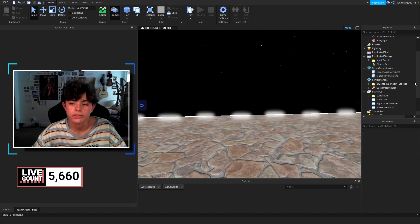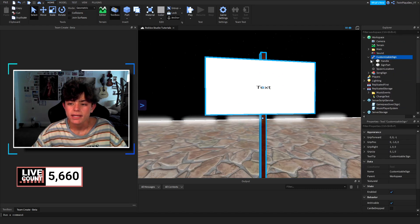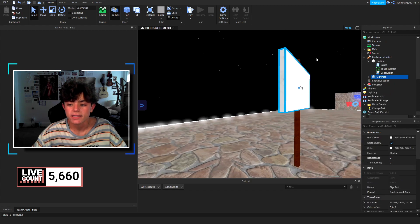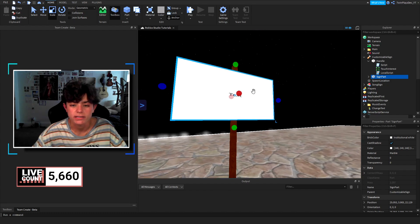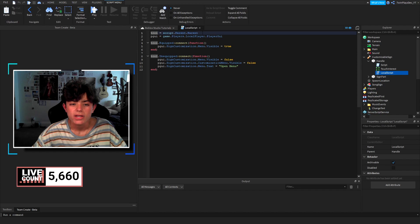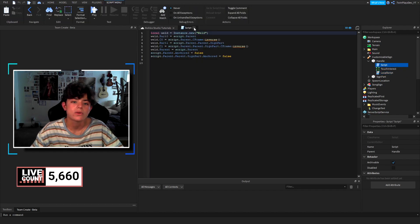This is the sign — let me bring it out so you can look at it. Inside the sign we have the sign part and the handle. For the sign part you don't really need to worry about anything, just leave it be. If you want to customize this sign, make it look good — I'd recommend doing it because it looks a bit plain. I'd also recommend turning 'CanCollide' off so it doesn't bug anyone.